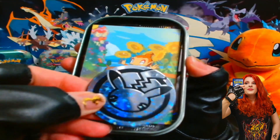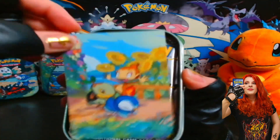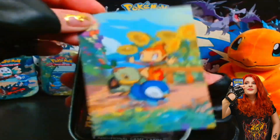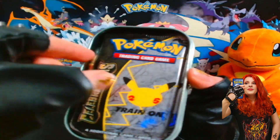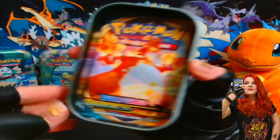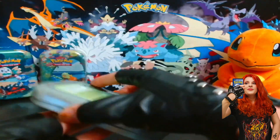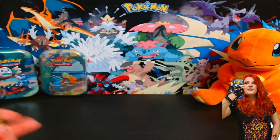So we get the Pikachu coin, same as the other ones, and then the picture with the Generation 4 starters. Then there are two booster packs from Celebrations and another pack from a Sword and Shield set — it is Darkness Ablaze! I think it's been Darkness Ablaze in the other ones as well. Maybe it's always Darkness Ablaze. I'm not sure.